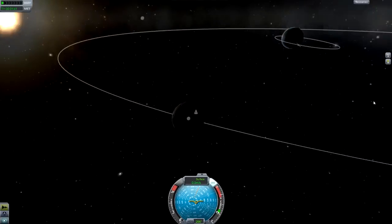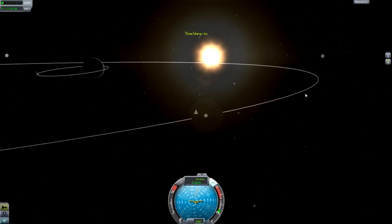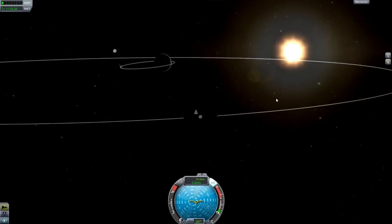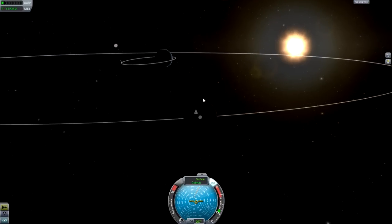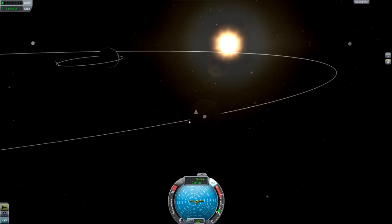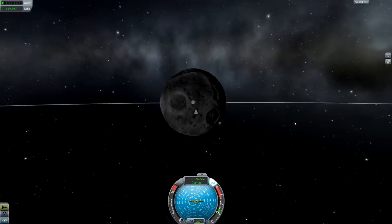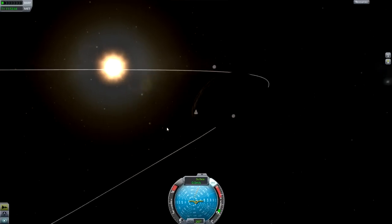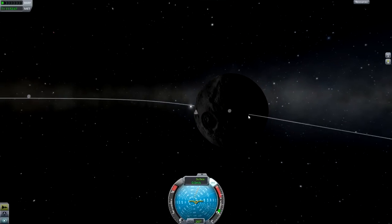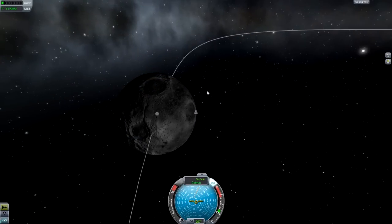The first thing we need to look at is where the moon is going. The prograde for the moon is in this direction, going over towards this side. So if we want to slow ourselves down relative to Kerbin's surface, we need to burn into the moon's retrograde. Now depending on where on the moon you are this will be slightly different, but I'm going to have to burn eastwards. If you're on this side you'd have to burn west. For example if you were here you'd just burn straight up, and if you were here you'd have to burn east and it'd be a bit more difficult because you've got to almost get out this way.